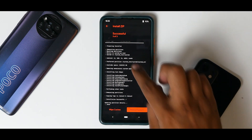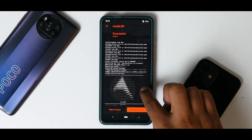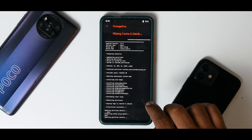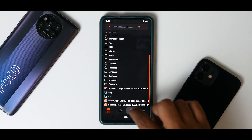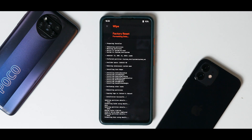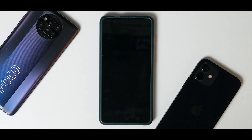Once everything has been flashed, go through the log to ensure there are no errors and no files failed to flash. Then go ahead and wipe cache. The last step is to go to format data, type in 'yes', and select the tick mark — remember everything on your phone's internal storage will be wiped, giving you a very clean flash. Now click on reboot system. These ROMs are very light and don't take long to boot the first time — expecting it to boot in less than 30 seconds.